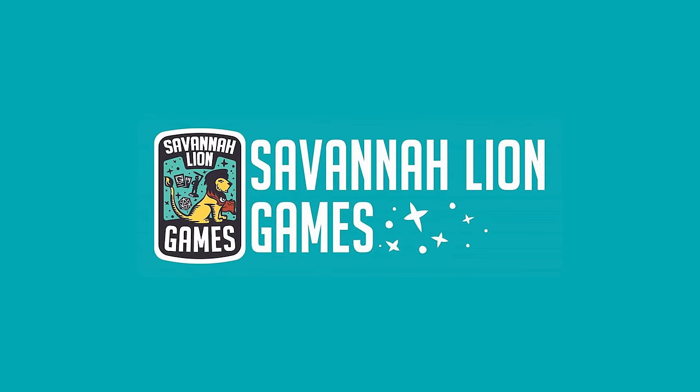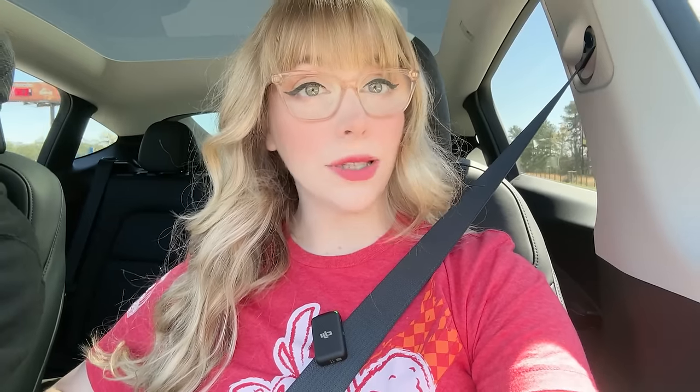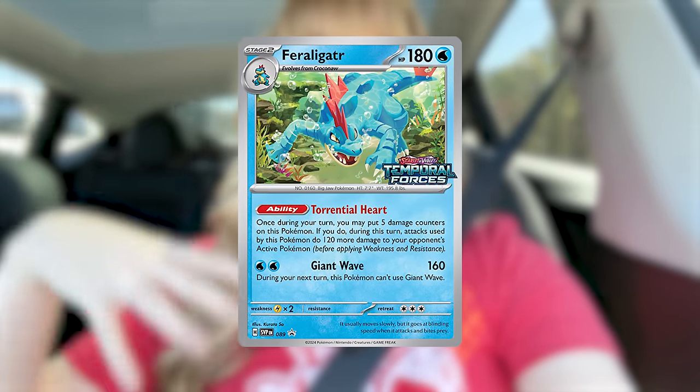We're on our way to the pre-release at Savannah Lion Games — I've only been here once before to buy a Pokémon Mystery Dungeon game. A few things different about a pre-release: you're playing with a 40-card deck versus a 60-card deck, and you only play with four prize cards versus six. For Temporal Forces strategy, step one is not getting Feraligatr. Any Pokémon with a move where you skip a turn is going to slow you down, especially with such a fast-paced format — and it's an evolution Pokémon on top of that, making it difficult to get set up and consistently attack.